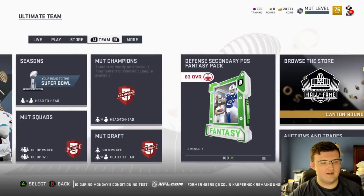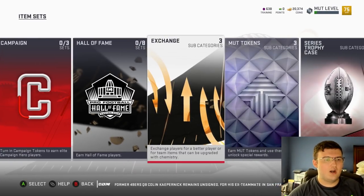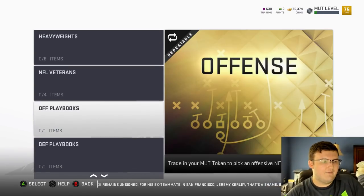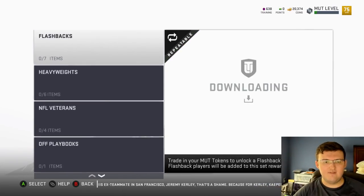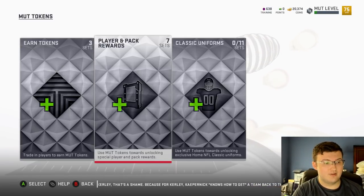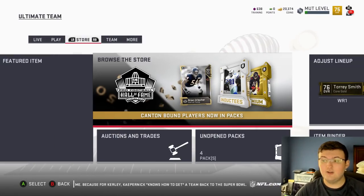The way you transfer coins is by doing two different things. First, you want to complete sets. You buy the cards on your farm account, put them up on your main account, transfer them over, and complete sets. You can complete any of the sets in the game — right now base sets include Flashback, Heavyweights, NFL Veterans, Wheels of Packs, or Wheels of Training. As the season goes on, more promo sets will be revealed, and those are a great way to use farm accounts.